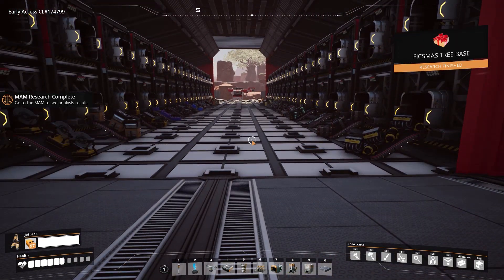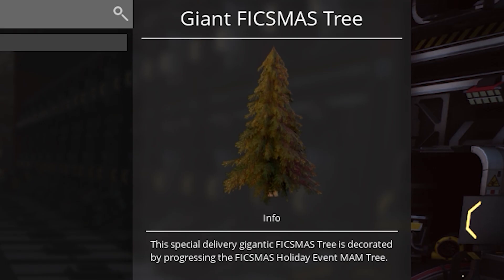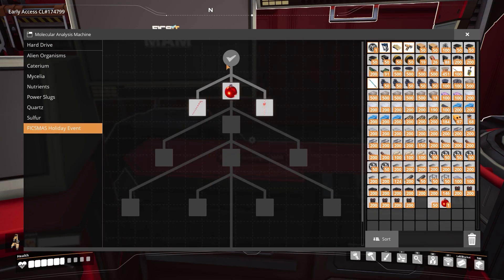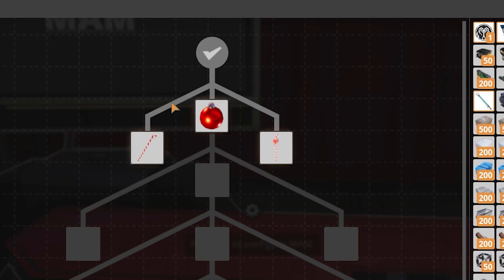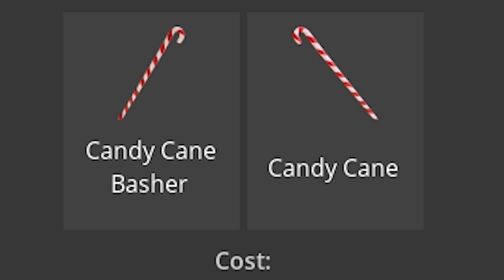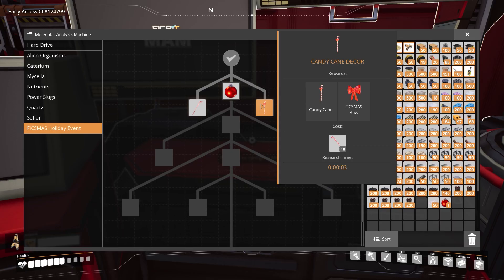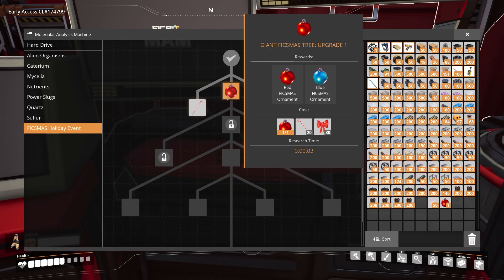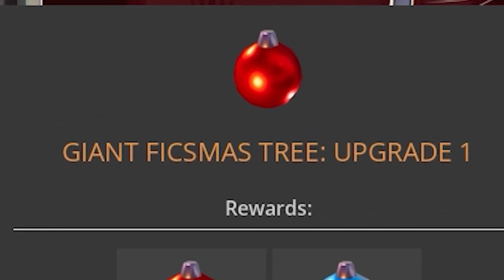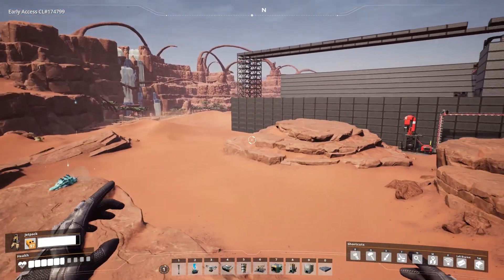It all begins with the tree and the new Ficsmas stuff. You get to make a giant Ficsmas tree which progressively gets more decorations the further down the tech tree you go. You also get to make new things — so we should have unlocked tree branches, and once we get tree branches, we can unlock candy cane stuff like the candy cane basher and candy canes themselves, Ficsmas bows, and the giant Ficsmas tree upgrade. Let's build a new factory for Ficsmas.